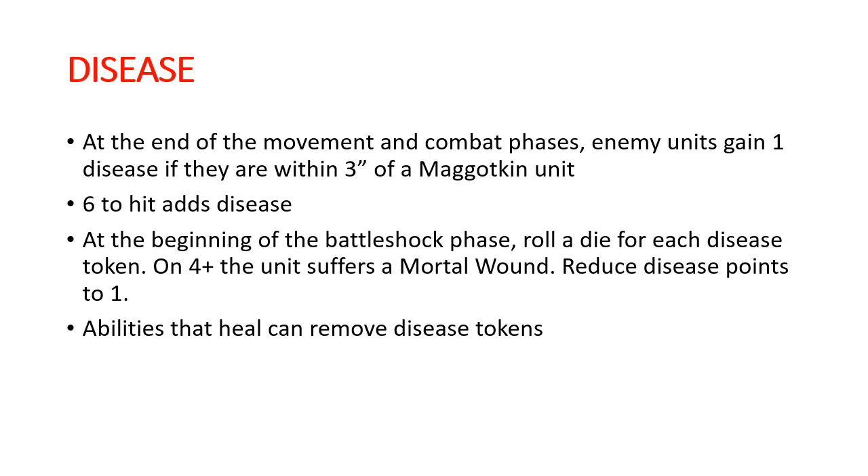Any abilities that can heal a unit, like heal their wounds, can also be used to remove disease tokens. What can we gather from this? You want to get your guys in combat and you want to throw a lot of attacks so that you can hit a lot of those sixes to hit and do more disease, because more disease means more mortal wounds at the end of the turn.